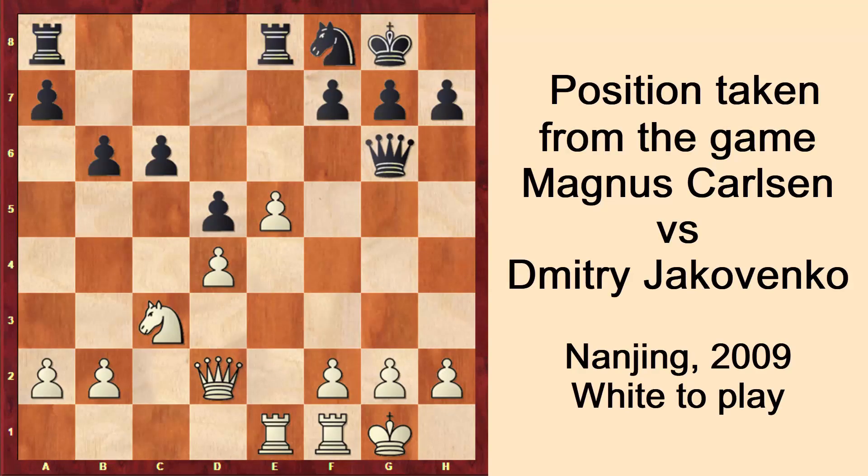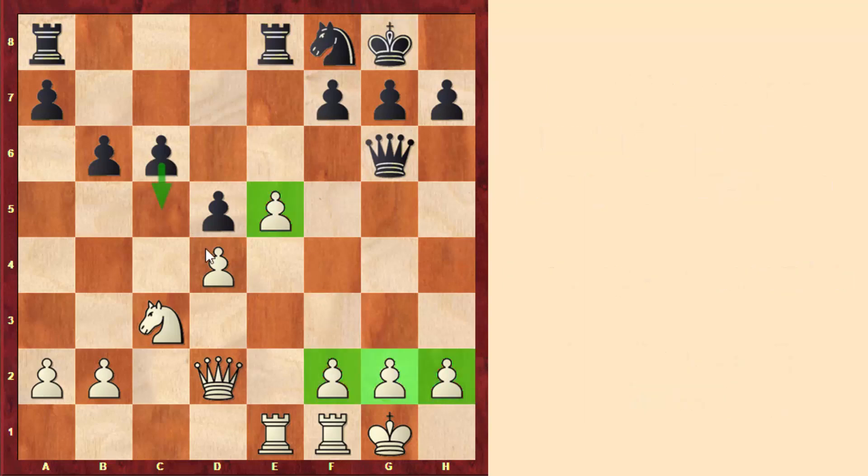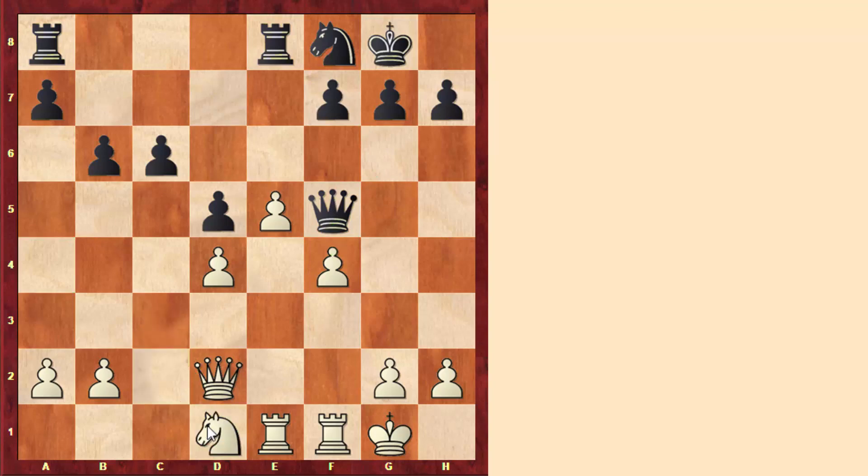In this case we see that white has a pawn majority on the king side, and on the other hand it is a bit hard for black to push his pawns — for example after c5 this pawn would be weakened. That's why in this position white pushes the move f4, in order to not only create a passed pawn but also to attack. This is another idea when you have a king side pawn majority: you can also try to attack. Here black played the move queen to f5, trying to block this advance.